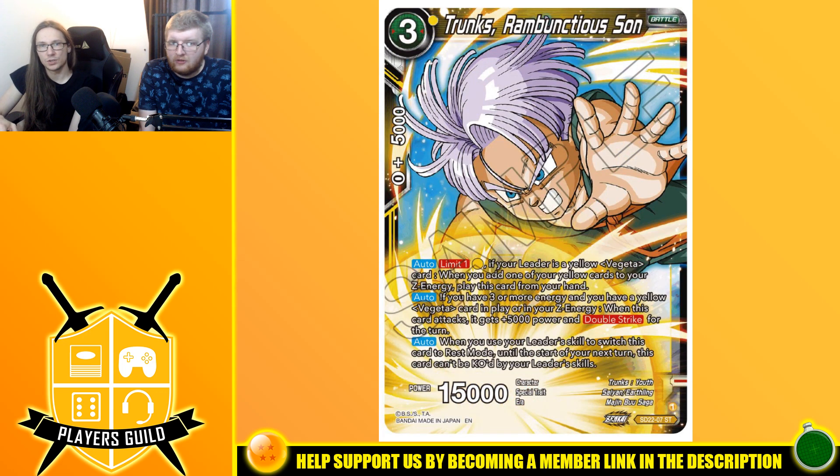The last card is Trunks Rambunctious Son — a three-drop, 15,000 power. Auto, limit one, one yellow: if your leader is a yellow Vegeta card, when you add one of your yellow cards to your Z-energy, play this card from your hand. If you have three or more energy and a yellow Vegeta card in play or in your Z-energy, when this card attacks it gets 5k and double strike. When you use your leader skill to switch this card to rest mode, until the start of your next turn it can be chaotic. You can use this in Trunks-Vegeta — it's effectively a one-drop double striker in that context.